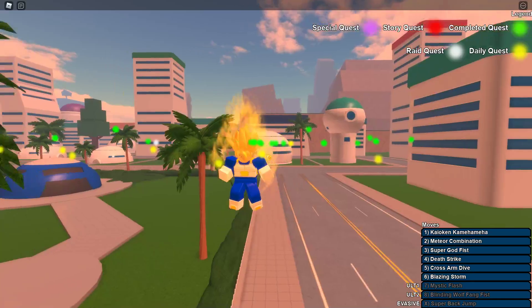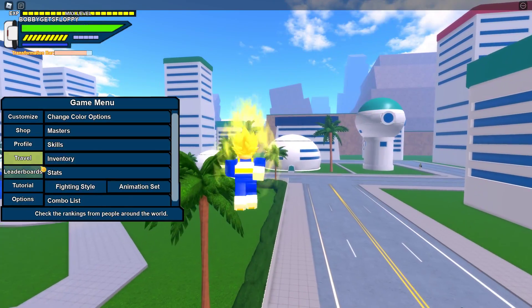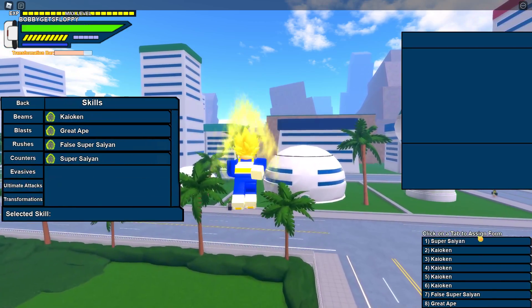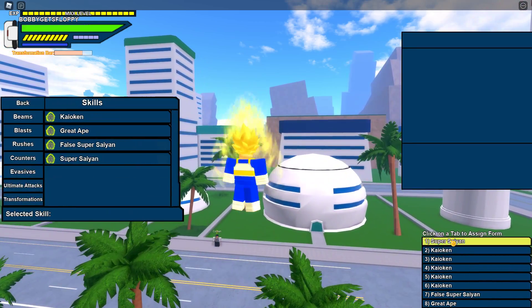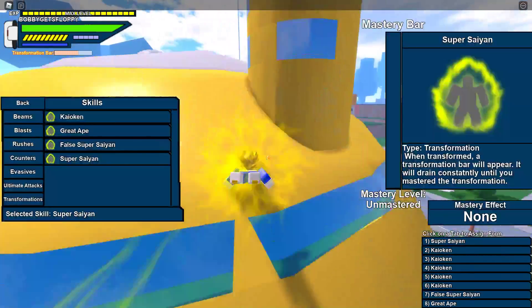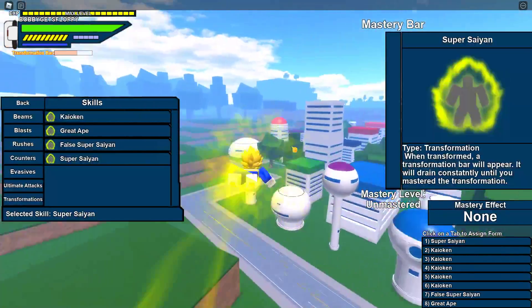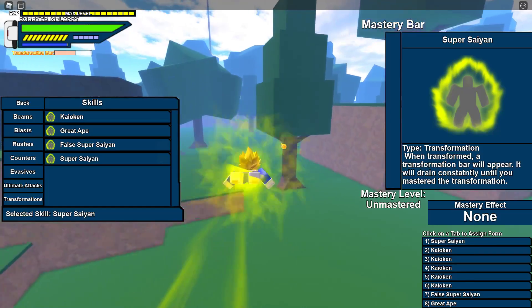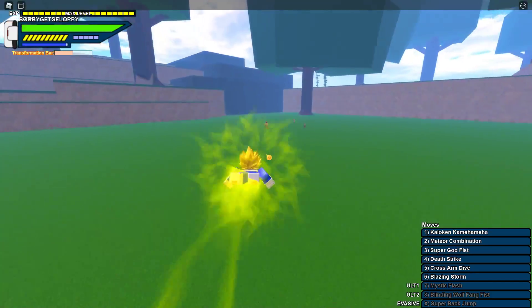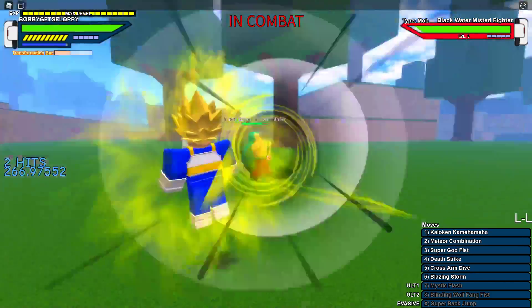You can still turn the aura on and off. Let's look at this mastery bar here. To fill it, we've got to fight. Let's go see if there are any NPCs around here — yeah, right here. Let's go ahead and fight a little bit, to be in the form while fighting.